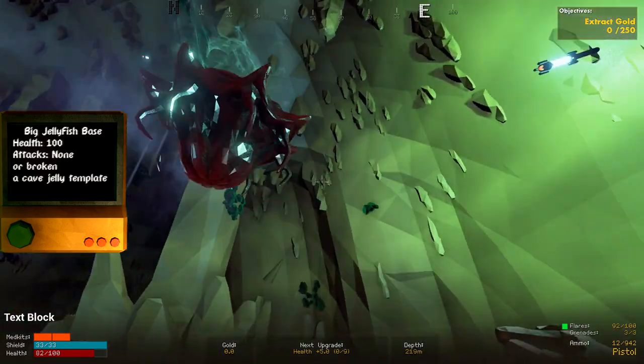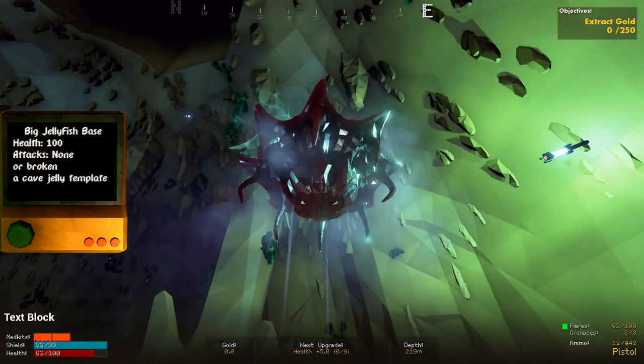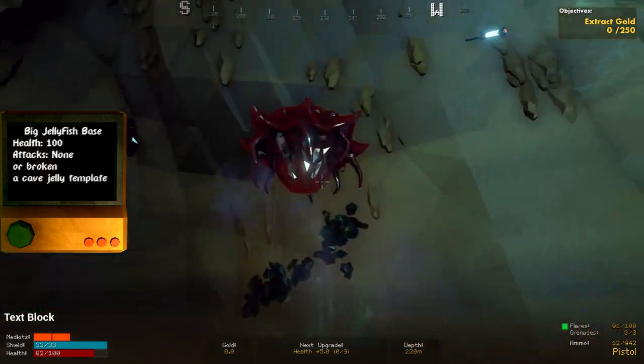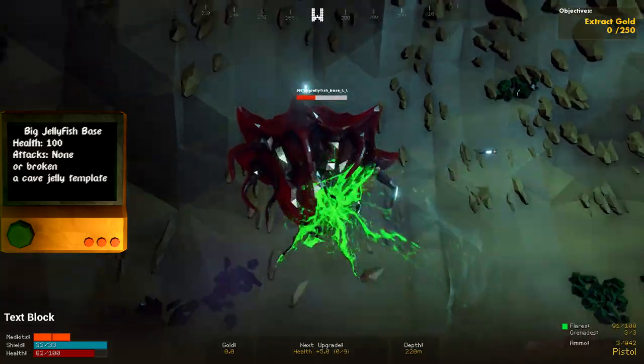Big jellyfish base. This also appears to be a template for cave jellies. It appears to have no attacks whatsoever, or they simply don't work anymore. Unlike the glyphid one, it does have a decent amount of health.